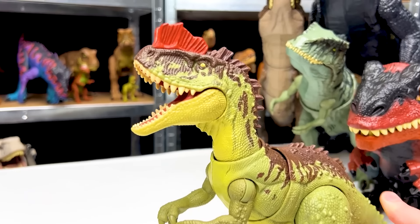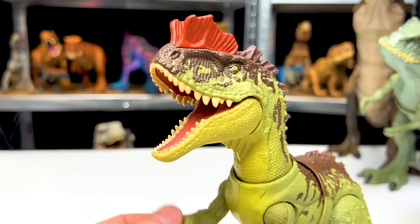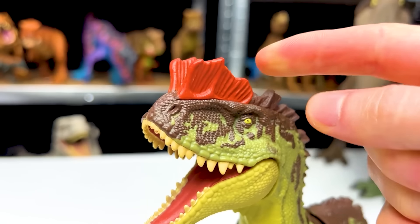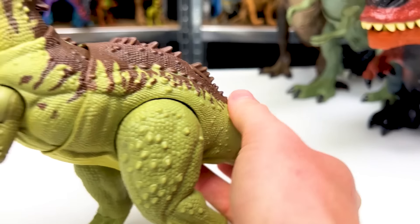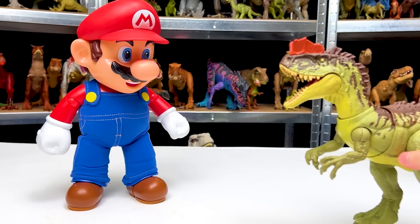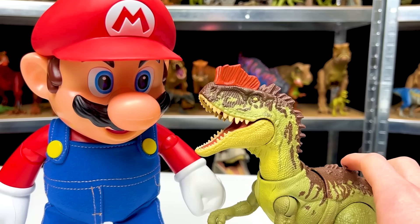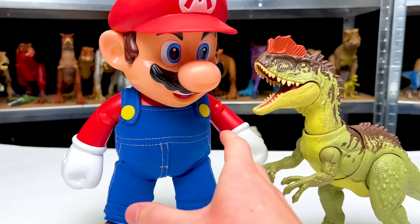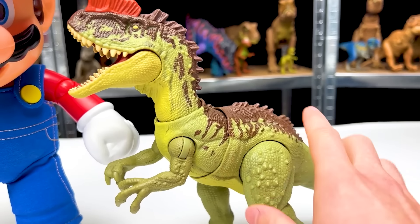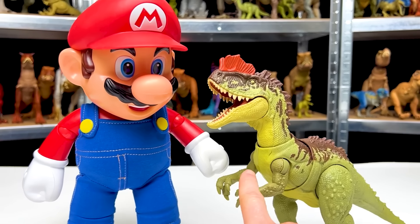The next predator dinosaur is the Yangchuanasaurus figure. This predator dinosaur is also from Jurassic World Dominion, specifically from the Massive Action series. It's got the green body with the yellow underbelly and the brown detailing on top with the orange crown on the top of its head, which is one of my favorite things. You can move the tail back and forth to swing the head and torso up and down, and there's a button on its tail to chomp the jaw. Now let's face this predator off against Mario. The predator dinosaur is a whole lot smaller than Mario — probably a four inch difference in terms of height, and in weight, Mario is a lot heavier than this Yangchuanasaurus, since this dinosaur figure doesn't have any motors or batteries in it.